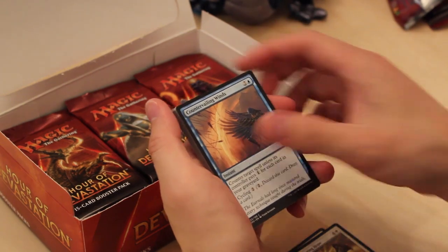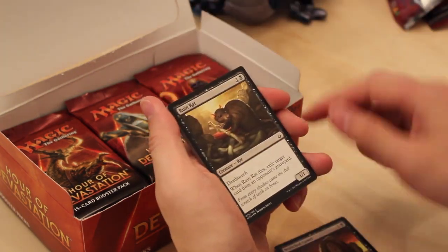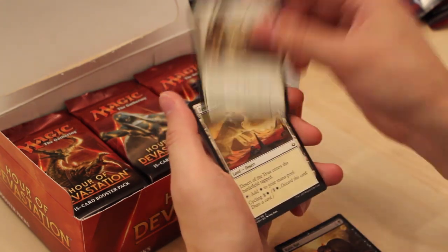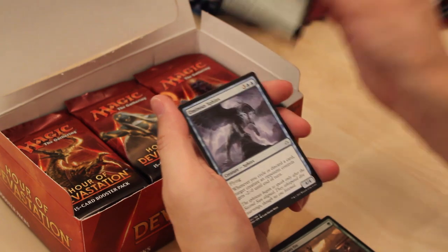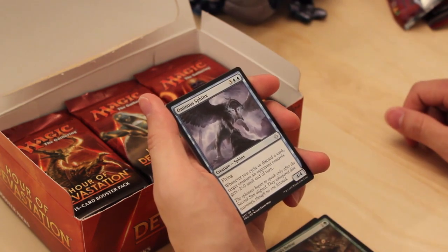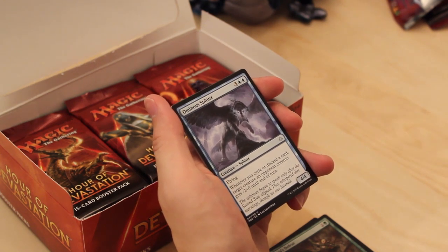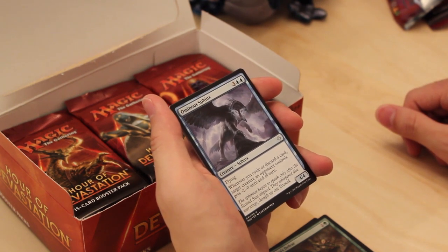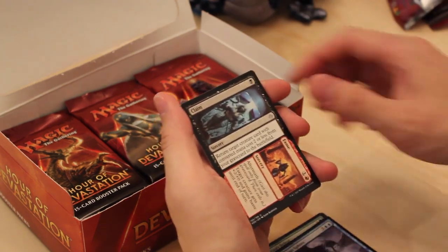Disposal Mummy. Aven of Enduring Hope. Countervailing Winds. Torment of Venom. Harrier Naga. Wretched Camel. Ruin Rats. Steadfast Sentinel. Desert of the True. Life Goes On. Misses Defeat is our first uncommon. Ominous Sphinx — this is a bomb for sure: 4/4 Flyer for 5. Whenever you cycle or discard a card, target creature an opponent controls gets -2/-0 until end of turn. Very high pick in Draft or Sealed. Another Claim to Fame. And a Hostile Desert.